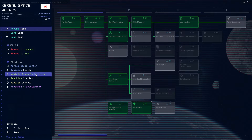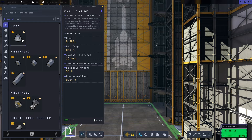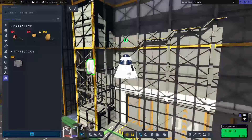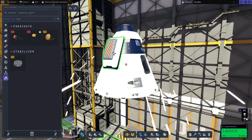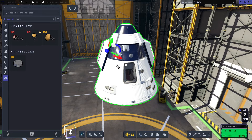We'll go straight to the vehicle assembly building and build our first orbital rocket. We'll start off with the mark 1 tin can, then go to utilities and grab the mark 16 parachute, and add a couple of mark 12 radial parachutes onto the side of the command module. Personally I'm not too keen on the way it sticks out, so if we go to the bottom and click on the rotate and translate button and hit 'align to world' that will align the arrows to the part we're editing.